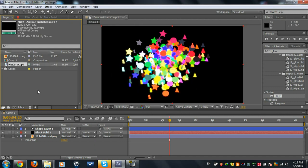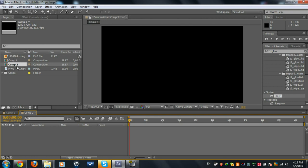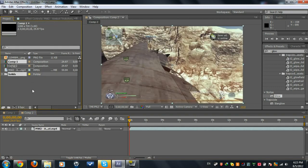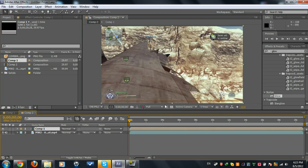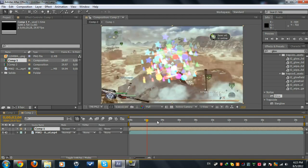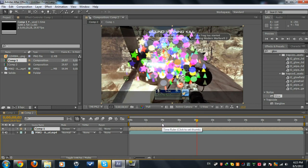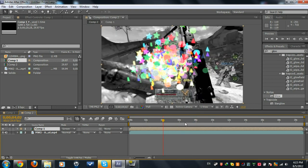Now you can add this to your layer by using a track mat or a clip. Make a new comp and place your clip. Drag the composition in — it's gonna look weird at first, but if you set it to Screen blend mode it's gonna look much better. You can edit your person using a track mat — you can find a track mat tutorial in After Effects or on YouTube. That's it for the hearts and shapes tutorial — thanks for watching!